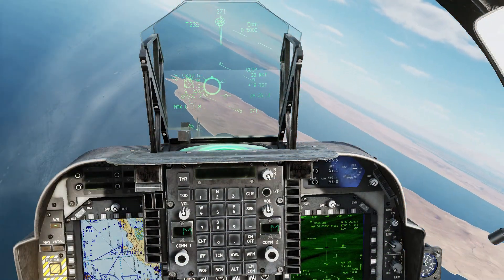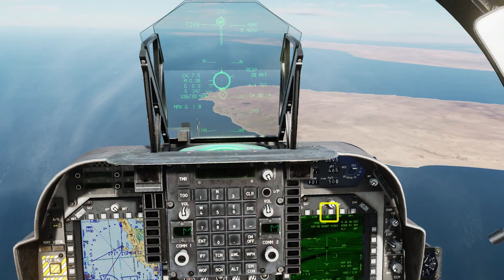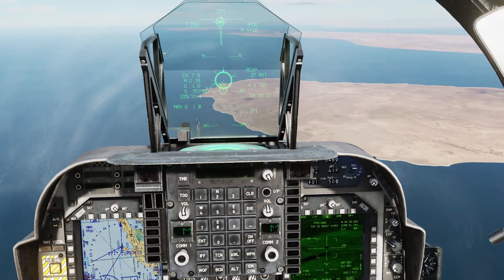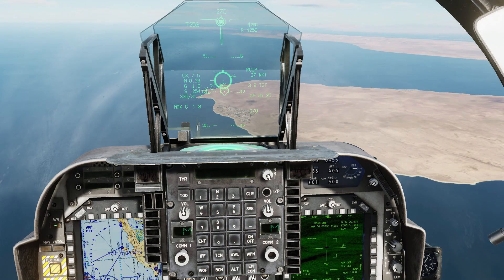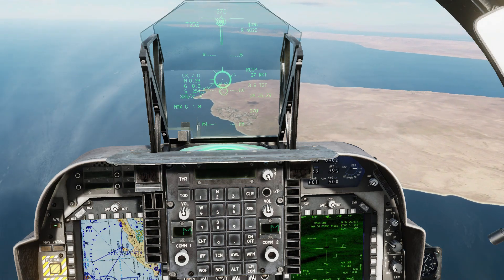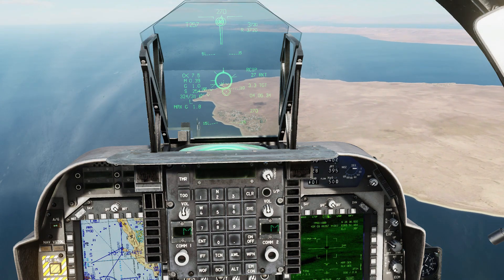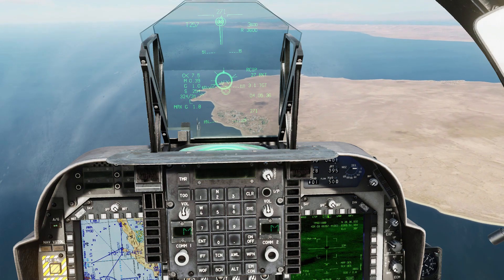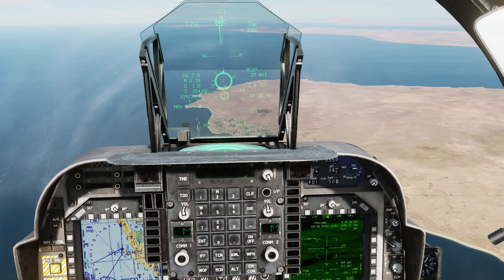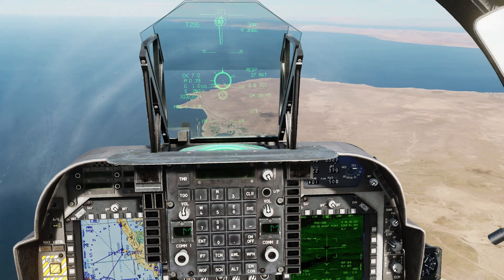Turning onto the target. Slow the aircraft down a bit as you get onto the attack heading. Fire the laser. Weapon release. We've now throttled right back so that we don't get too close to the target before the rocket does. Remember, these rockets are laser guided, so don't be tempted to switch targets until you see an impact — from this distance it can take a good few seconds. One more advanced technique is to fire multiple rockets and then flick between targets after each impact, but that's quite tricky.